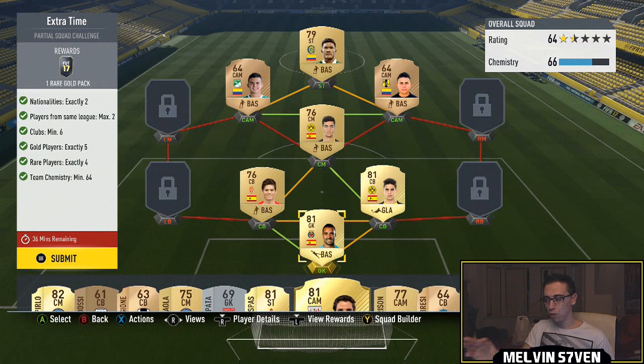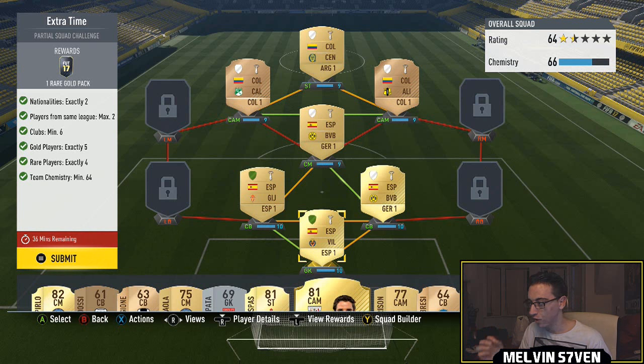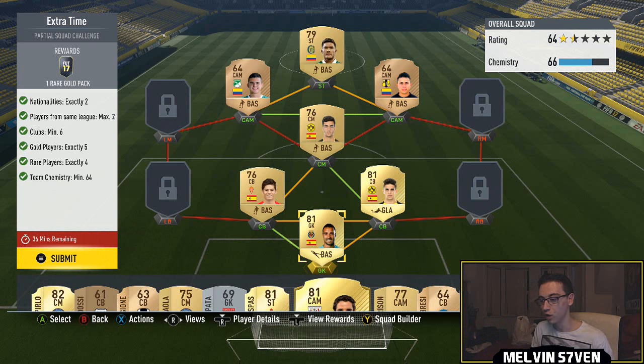All four of these players have to be the same nation, but the goalkeeper and centre-back have to be from one league — for example, La Liga — and from two different clubs. The centre-mid and the other centre-back have to be from a different league, so Bundesliga. I've got the centre-mid from Bundesliga, but they have to be from the same club — Borussia Dortmund — and two Spanish guys. The chemistry is so specific that the centre-mid needs the club boost. This was the only way I could do it.